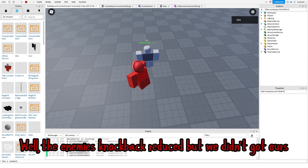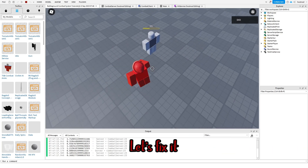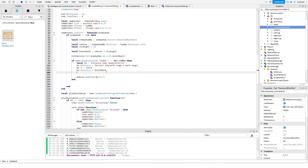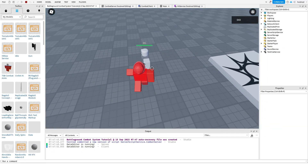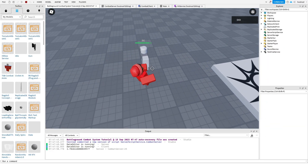The enemy's knockback is reduced but we didn't get ours. Let's fix it. It works.